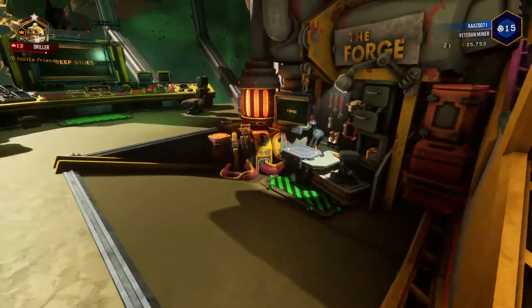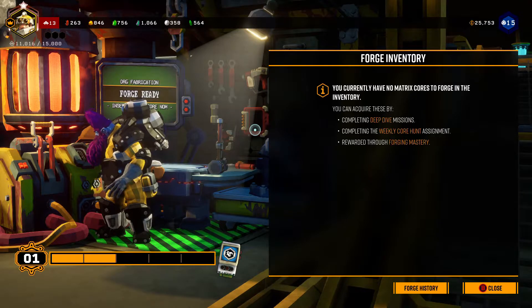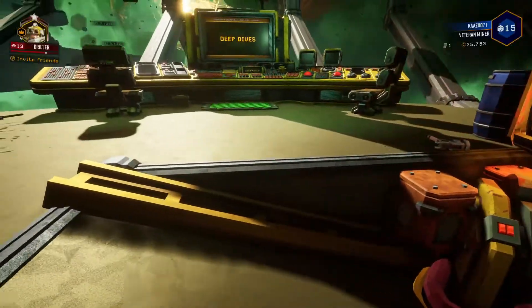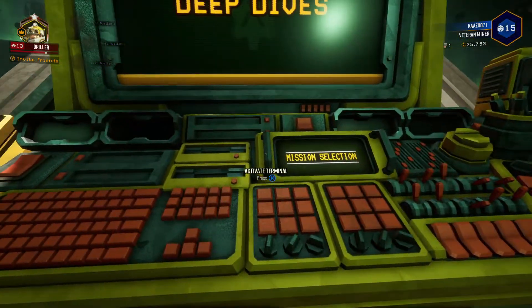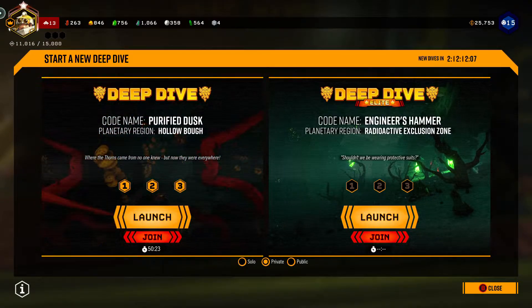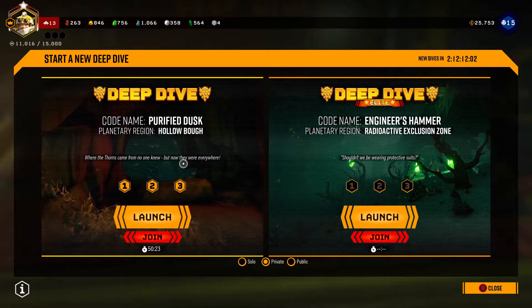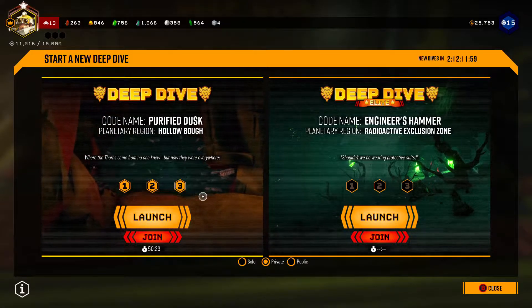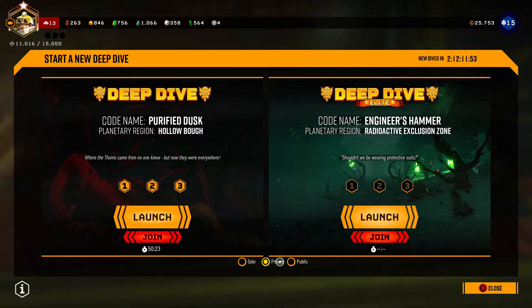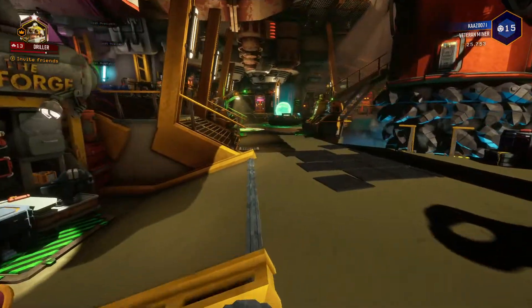As you complete more stuff you can access the forge to upgrade what are called overclocks. Then there are the deep dives, which are a bit different — you need to reach a certain level and get a promotion first. I had to get to level 25 to promote this guy. Once promoted, you can do deep dives, which are three-part missions. You can join or launch one, but you have to complete all three missions or you won't get the rewards.